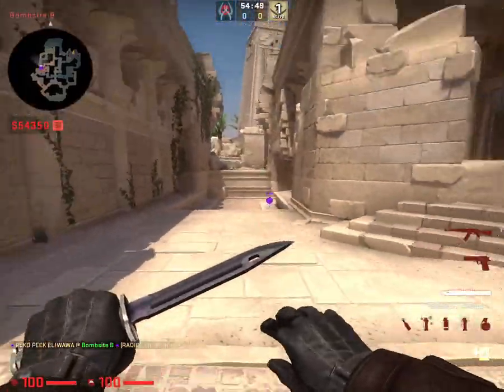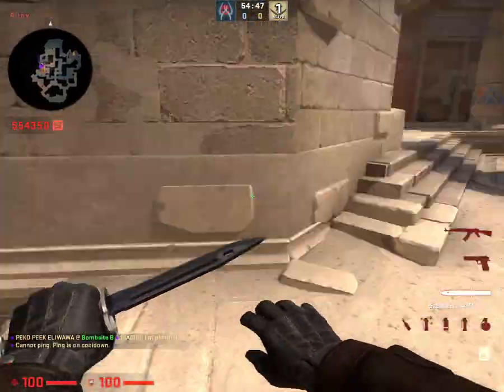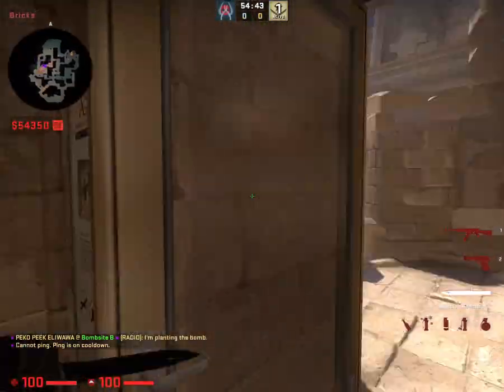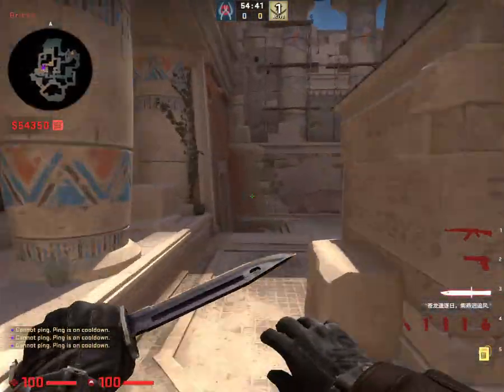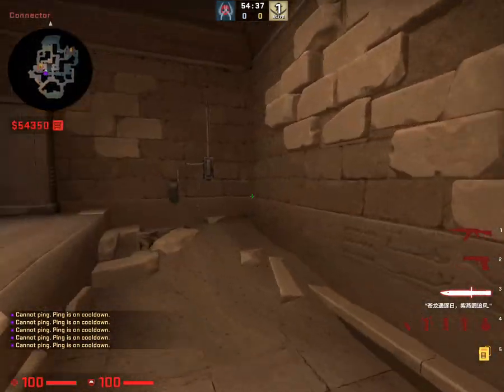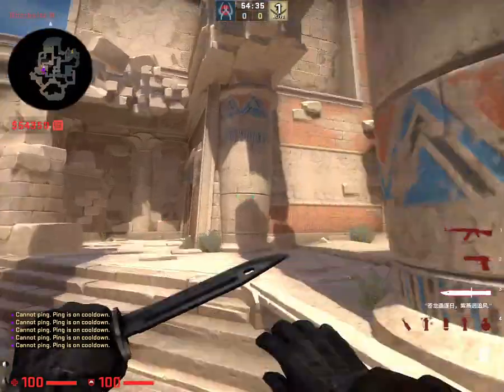And then this is the CT alley — we might just call it CT. This is temple. This is out temple. This is connector — sorry, this is cave. We're calling this cave instead. Connector is over here.